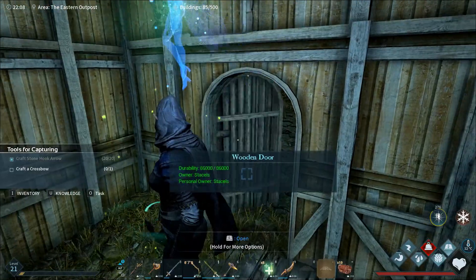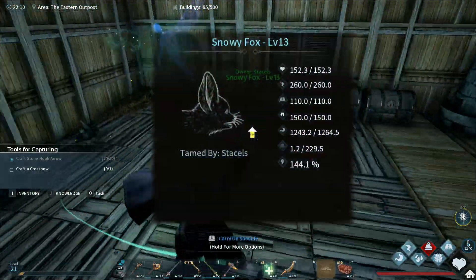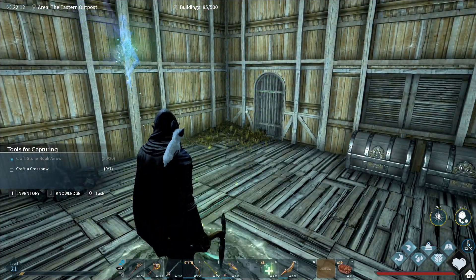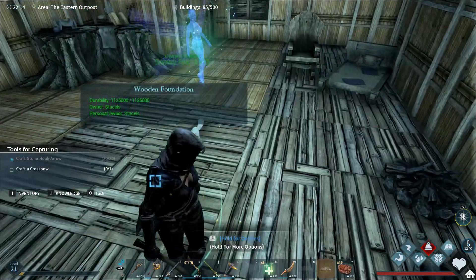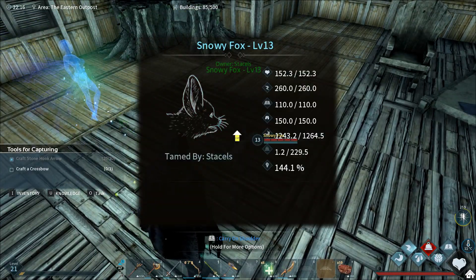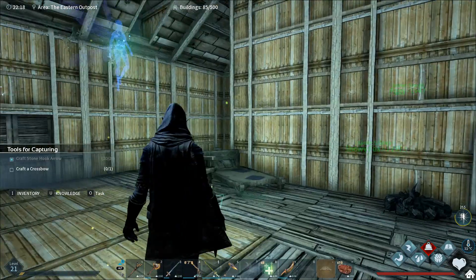So also, I have tamed a snowy fox. Now it gives you a buff as well, which is really cool, and it can sit on your shoulder. This is really cute, I really like him. I called him Snowball. That's our little snowy fox friend. And obviously we've still got Piggy that's outside as well.